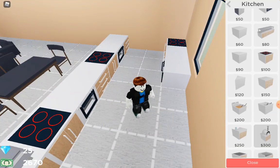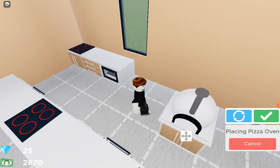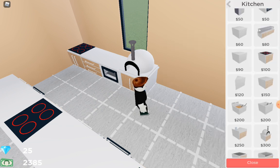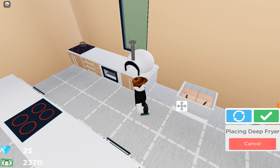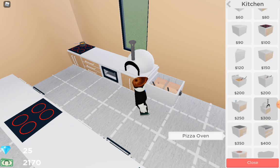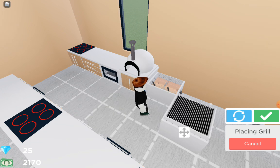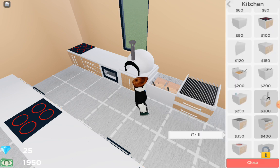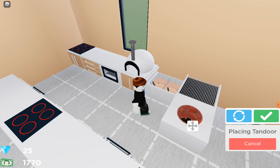There are these as well — I don't know what this one is. We'll just plop one of these down: a pizza oven. Then we've got the fryer. This is just the previous update, this has nothing to do with the multiplayer update. And this is the grill.